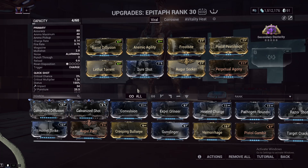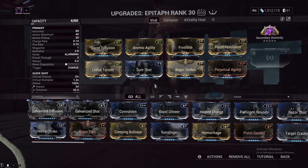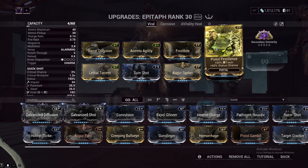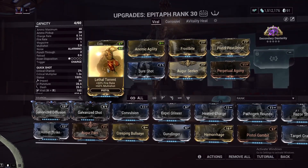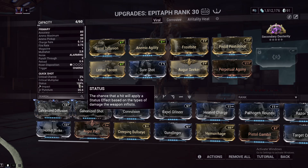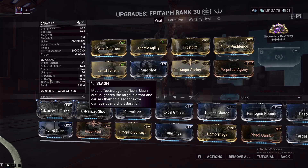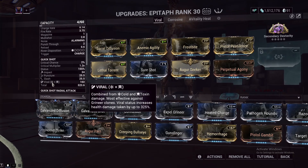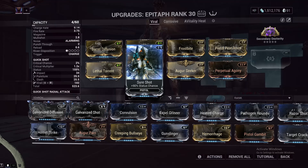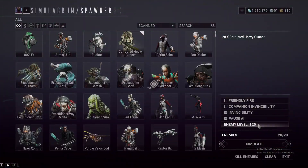On the Epitaph, I'm running pure viral. Normally you'd run two or three elements as a great primer for Condition Overload, but here we only want Viral to increase our one-shot capability, so we run Frostbite and Pistol Pestilence for the status chance. Viral Diffusion and Lethal Torrent give us fire rate and multi-shot — we have 2.8 multi-shot here, meaning up to three bullets at once per trigger pull. At 155% status chance, those three bullets each have a chance to proc two status effects, giving us up to six status effects in a single trigger pull. Through Sure Shot, Augur Seeker, and Perpetual Agony for status duration and chance, you can get 10 viral stacks on an enemy fairly quickly.